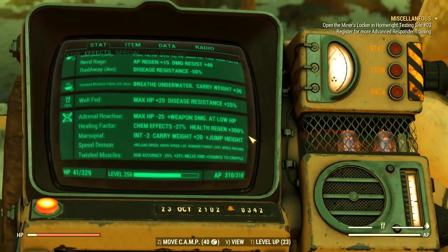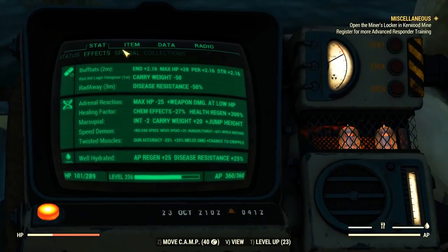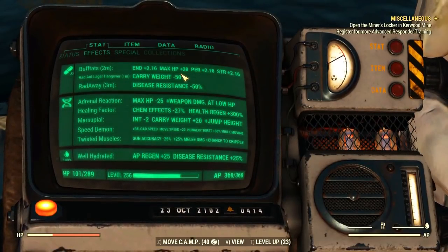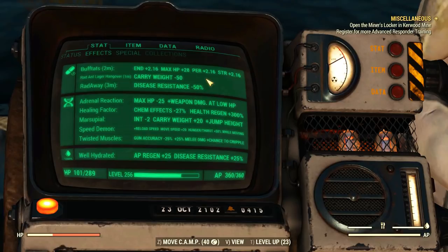I want to leave a small note about the Rad Lager: it gives 50 carry weight, and when it expires, it removes those 50 points. So if you're using this and your carry weight suddenly drops a lot, check your effects bar — it's probably because of this.